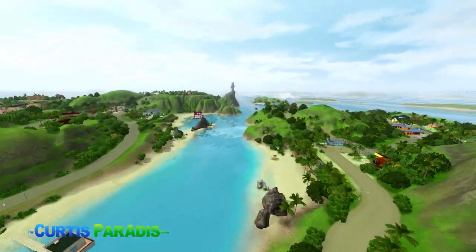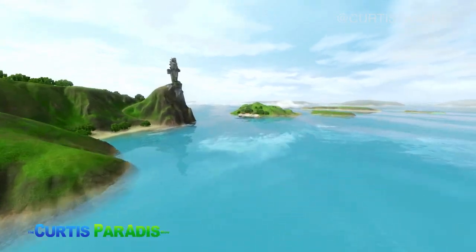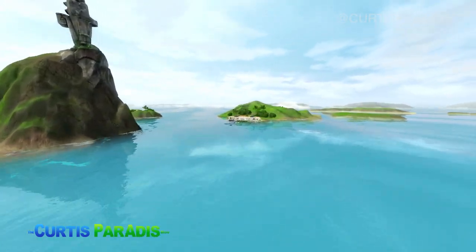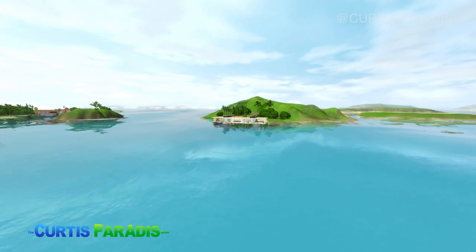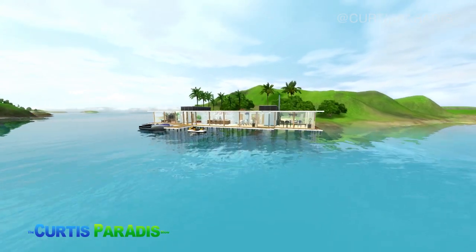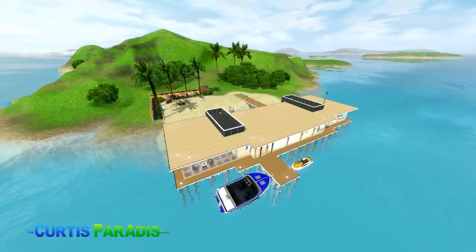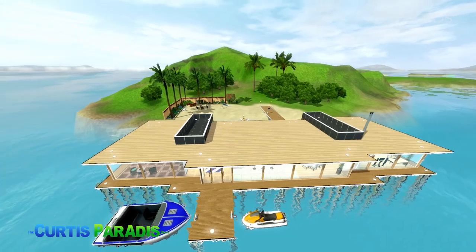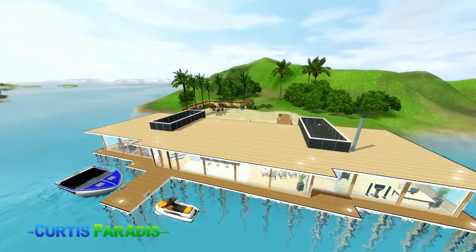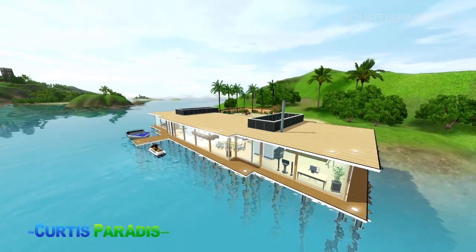Here we're flying over Isla Paradiso and you can see where the house is located — kind of off to the side but absolutely beautiful. This whole island is basically yours, and the house is like a gate that allows you to enter it. It's a beautiful house — super simple, and many might not like that, but I'm a big fan of it. I think this place would be beautiful to own and live in.